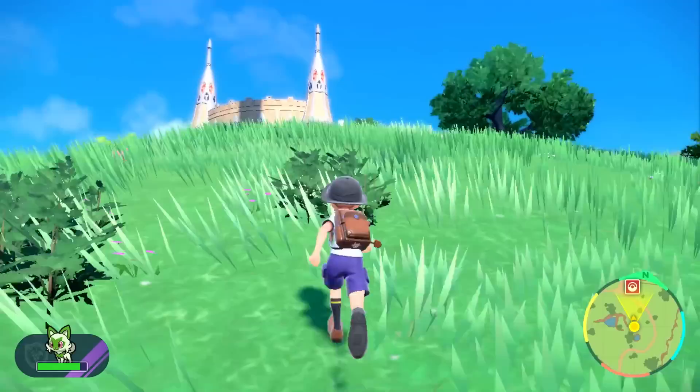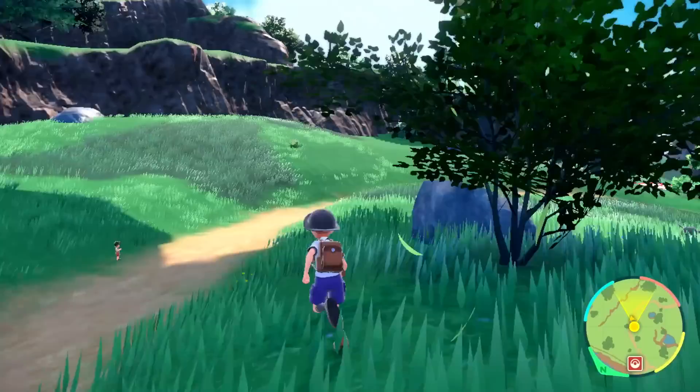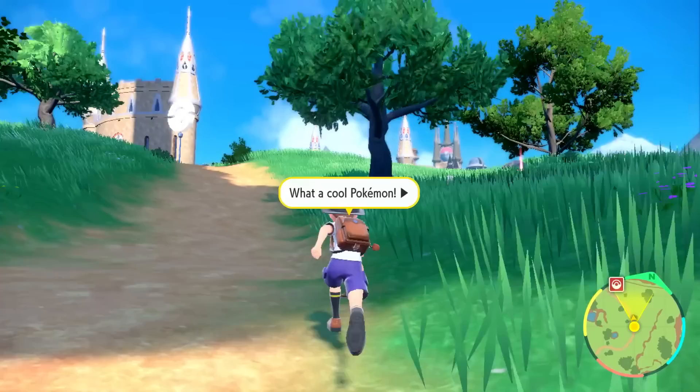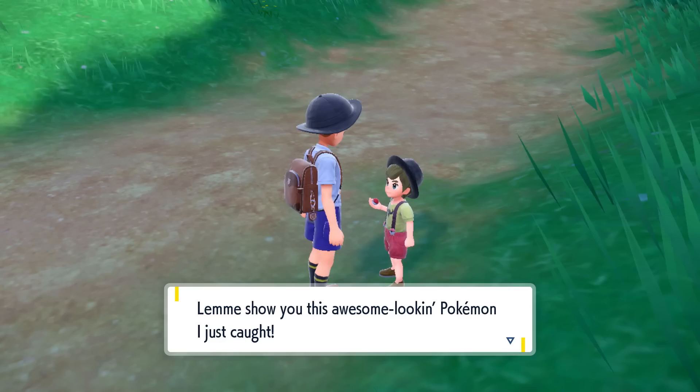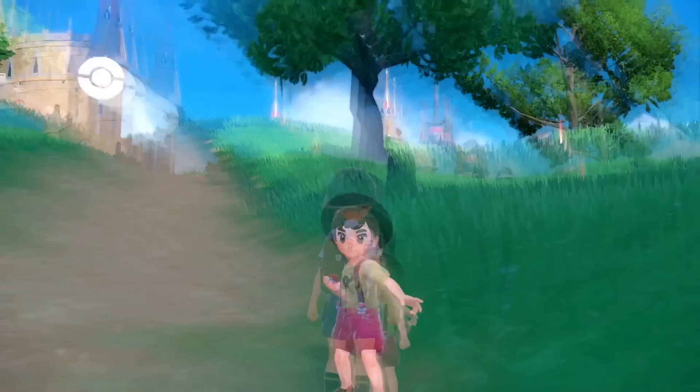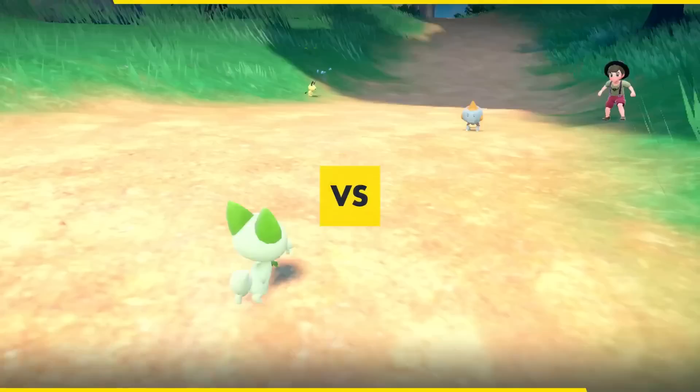Back on our adventure - I see the tippity-top of this hill! We find an Ether, a medicine that can be used to restore PP (Power Points). Every time we use a move it uses Power Points, so we'll be able to restore the abilities of our moves. We're good to take on this trainer - Youngster Lucat! They are sending out Chewtle, which I think was new in Sword and Shield. Let's go ahead and battle - if it is a Water type then we should be good with just using Leafage, doing a lot of damage. Fantastic!